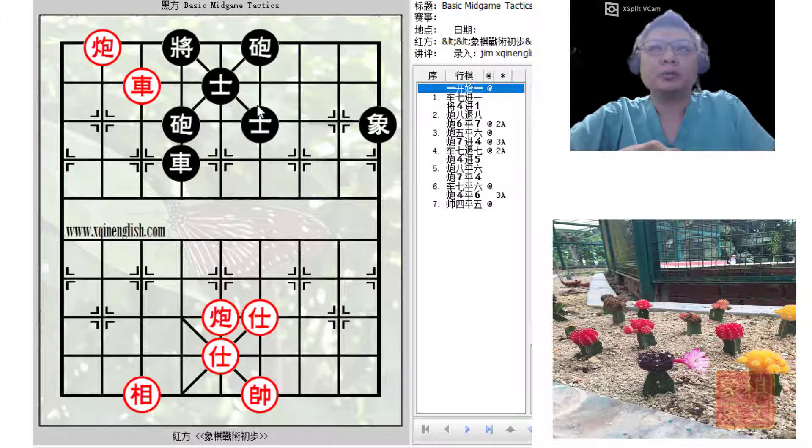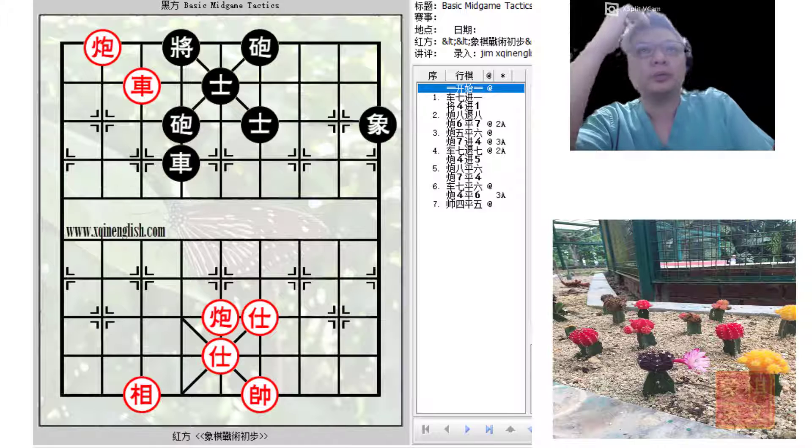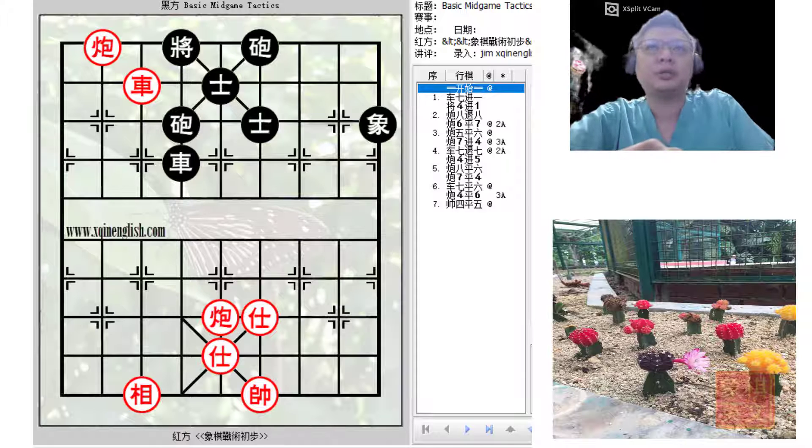Now it is red's turn to move. Black was asking for a trade of cannons, but how can red try to gain some advantage in this situation? The red king is in this file, so let us see how red can try to gain some advantage.